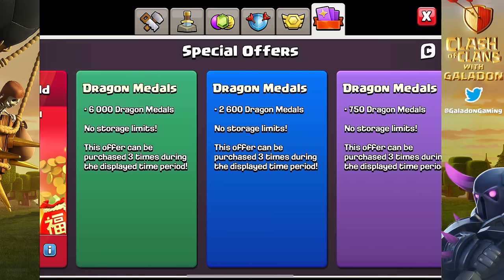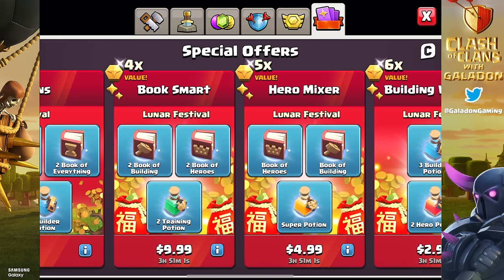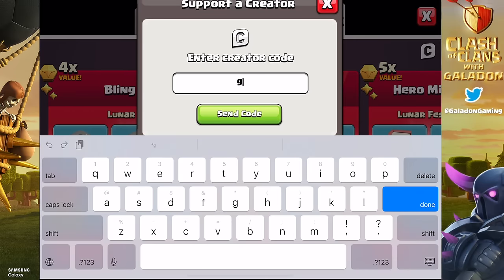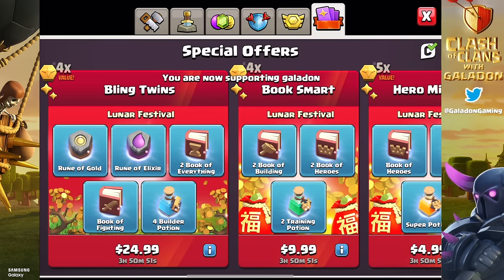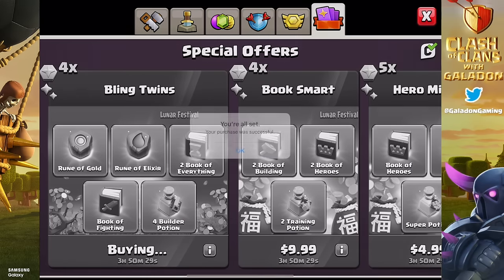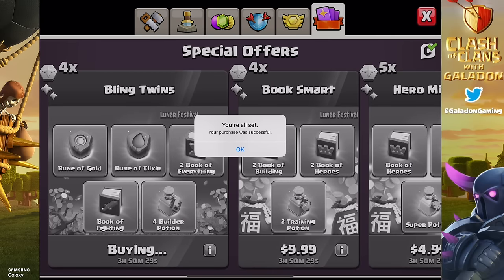You could spend $99 US on nine of those Dragon Metal packages if you wanted, but instead Galadon is going to buy the Bling Package, because we never turn down a rune. We always use code Galadon — I hope you would consider it as well. The Bling Twins, $25 US — thank you for using code Galadon. I'm going to pick this one up and add to the magic item collection.